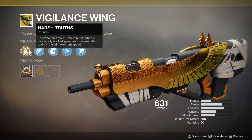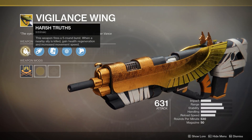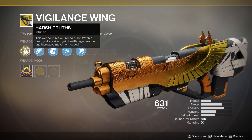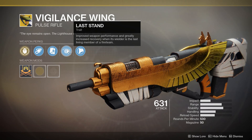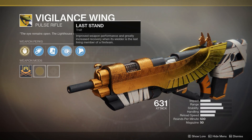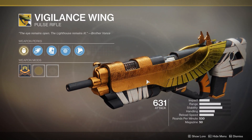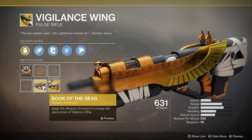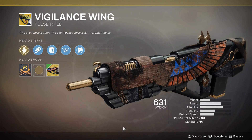Now the Vigilance Wing with its Harsh Truth Intrinsic perk — this weapon fires a 5-round burst, and when a nearby ally is killed, you gain health regeneration and increased movement speed. Its Last Stand trait improves weapon performance and greatly increases recovery when its wielder is the last living member of a fireteam. This is kind of like a Trials-based weapon. Unfortunately, Trials is not a thing right now. However, the Vigilance Wing is still a solid contender in the Pulse Rifle department in the Crucible — a fantastic mid to long range weapon. If you don't have it, go ahead and pick this bad boy up.